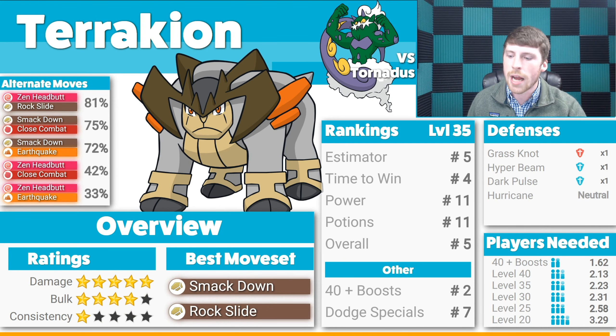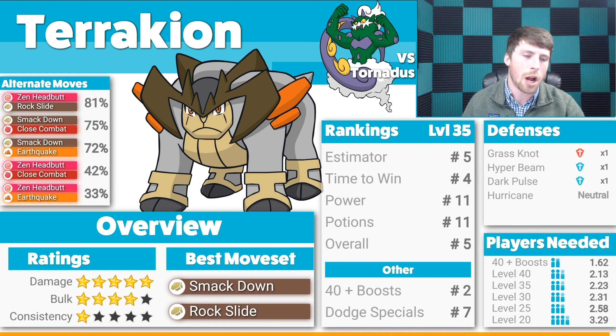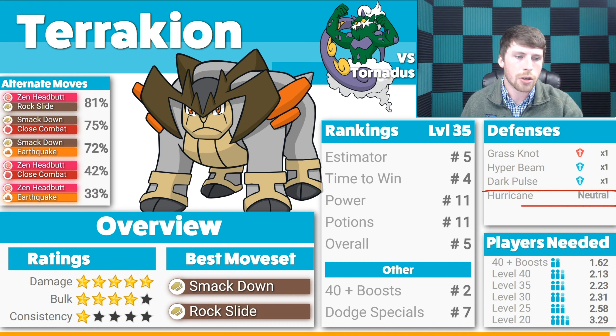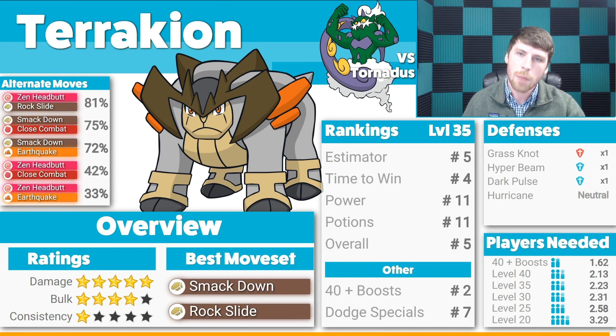Fifth on the list is Tyranitar, the third legendary Pokemon, hitting from rock typing with Smackdown and Rock Slide. There is a major drop in performance on alternative moves, so it has to be Smackdown and Rock Slide. Ratings are five stars on damage, four stars on bulk, but only one star on consistency — again due to the Grass Knot issue. However, it does have some resistances, potentially making it a better situation than Rampardos bulk-wise. Worst case is a neutral situation, and it has an overall ranking of 5th, so Tyranitar is very solid and consistent, minus Grass Knot.